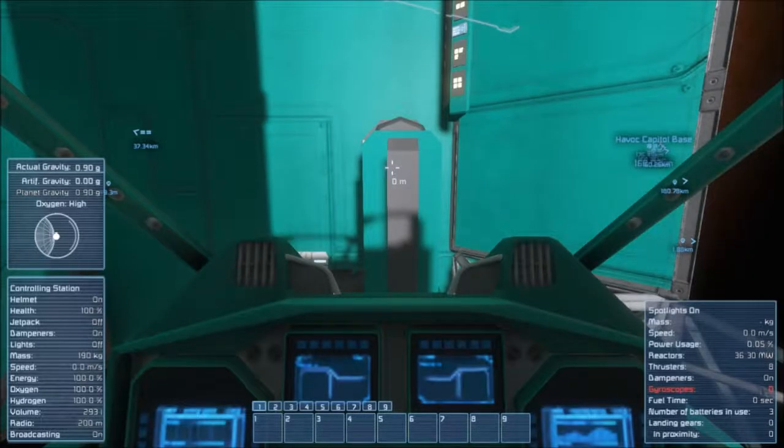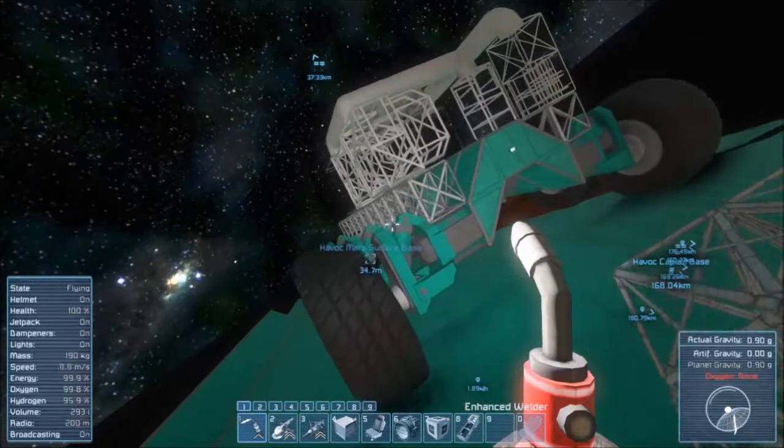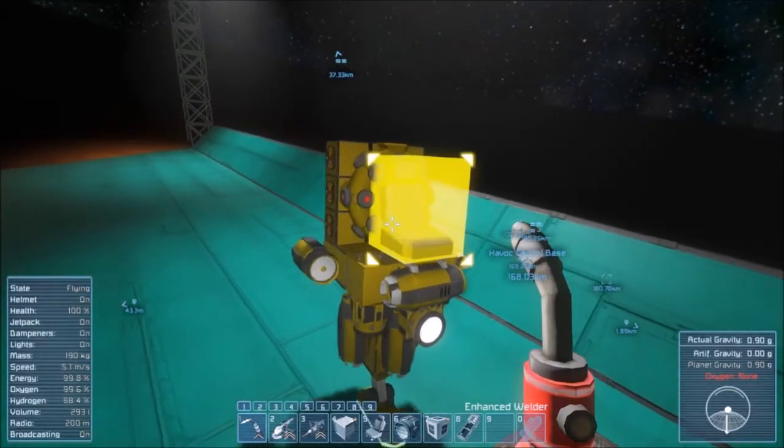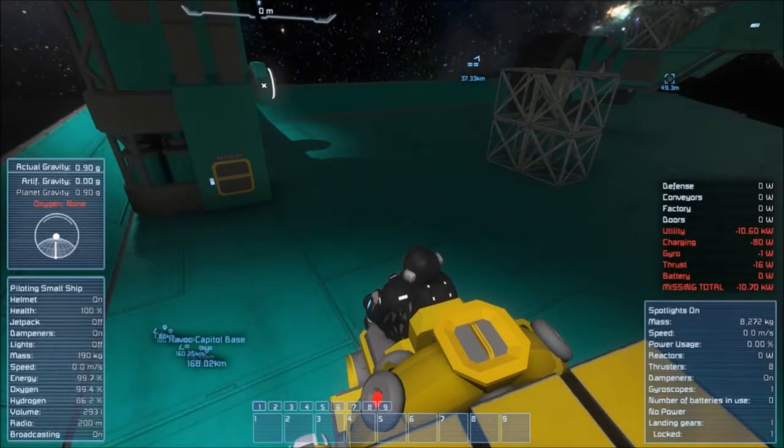Hello all, Avak here. In this episode we're going to continue working on our base, our little bubble base. I tore down our other ship and made this guy instead, so it's a lot more maneuverable.